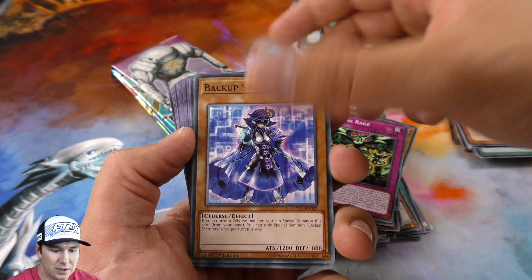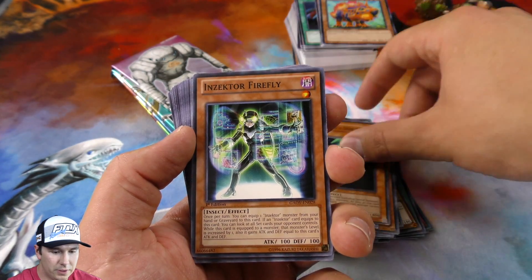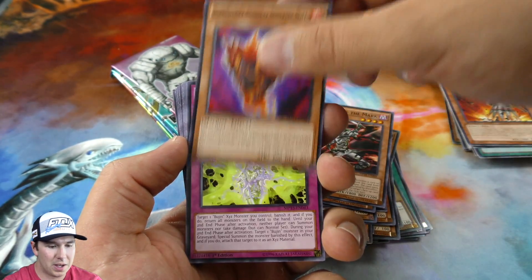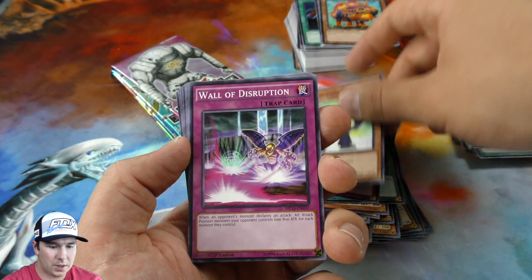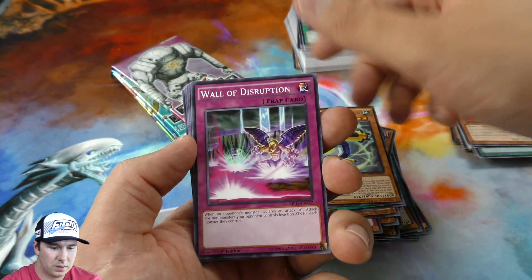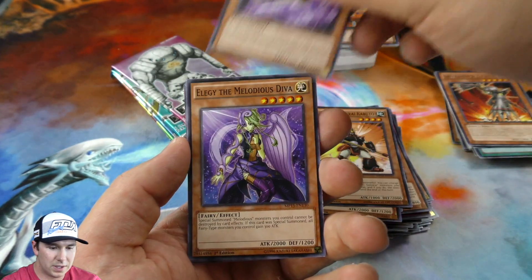Going through these commons, you get such a random variety from random sets. I've seen super old ones and ones from structure decks all the way to recent sets — it's totally random what they give you. For doing an opening like this it's fun, but I would not suggest dropping a 20-dollar bill on one of these unless you want to do something fun like draft with them. Uni-Zombie and Super Heavy Samurai in there too.